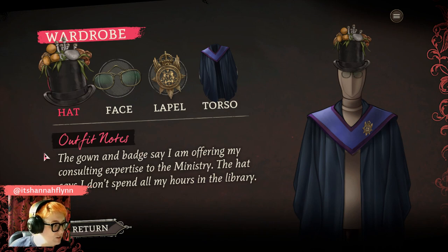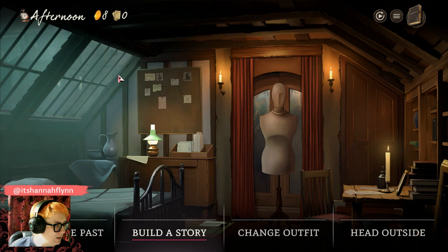The outfit notes have changed. The gown and badge say I'm offering my consulting expertise to the ministry. The hat says I don't spend all my hours in the library. I think that represents me pretty well.